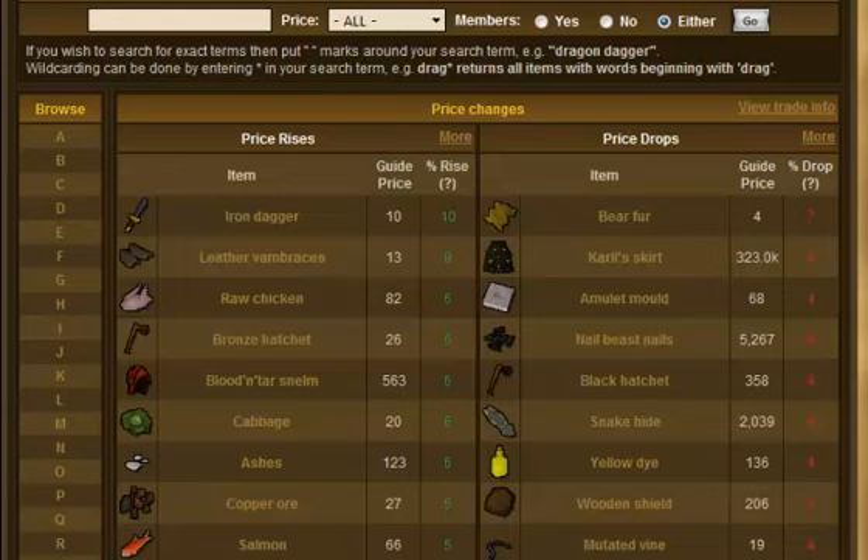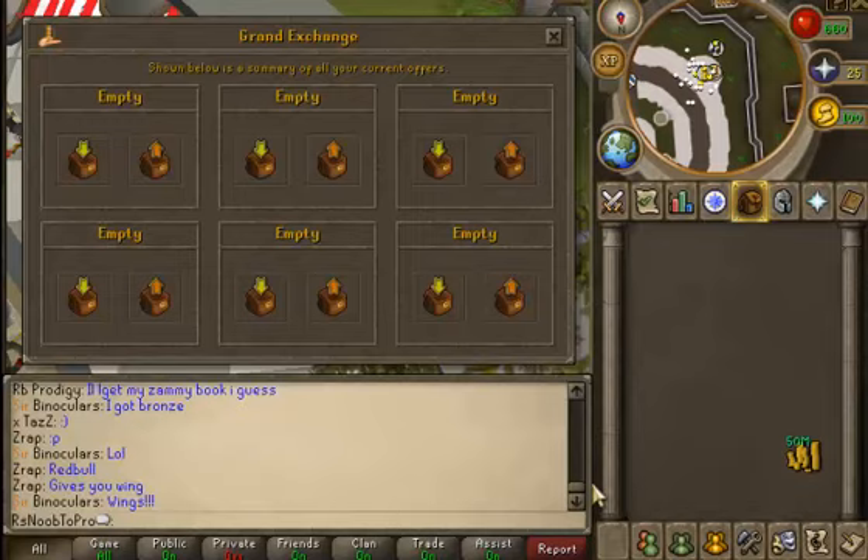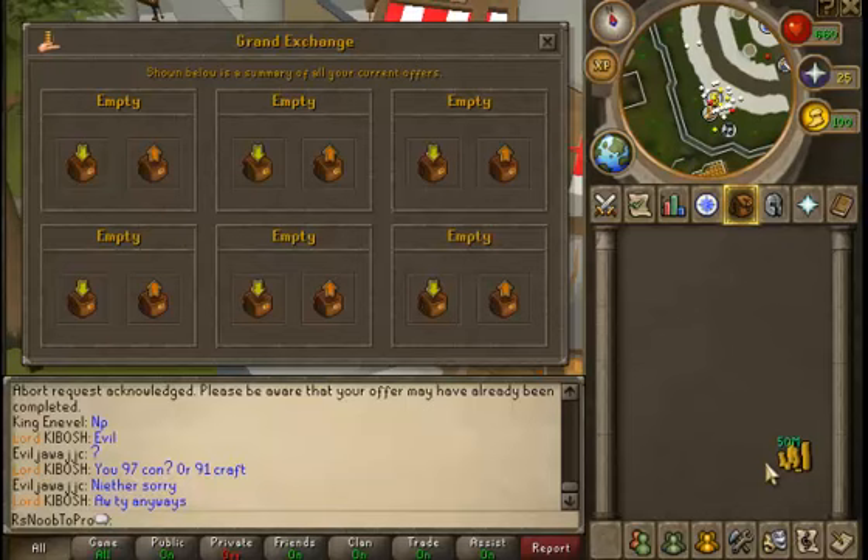Let me explain what merchanting is real quick. Merchanting is just buying items and then selling them for more — I like to think of myself as a pawn shop when I do it. The type of merchanting I'm going to explain today is one of the riskier kinds, but it's also the kind where you can make more money. What I'm doing right now is finding an item that's falling or rising in price, buying a lot of it, and hoping it goes up.